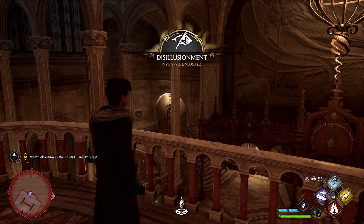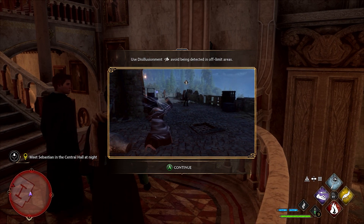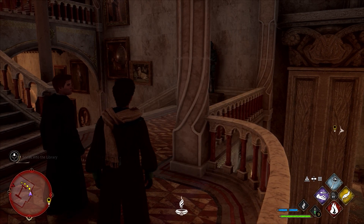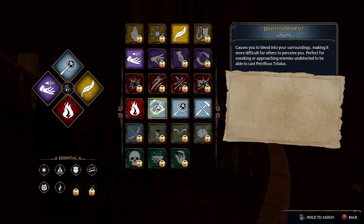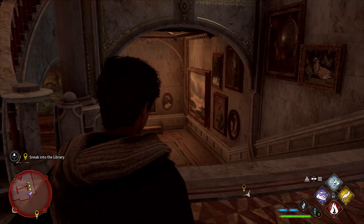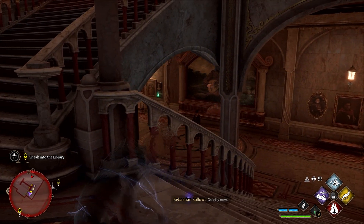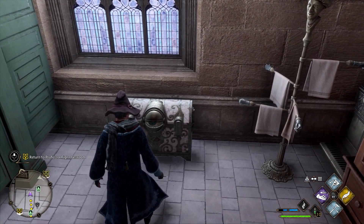As you start progressing through the story, you'll eventually go into the library restricted area with Sebastian. While here, he will teach you a new spell called Disillusionment. This allows you to cloak or go invisible up to a certain range. And as you've guessed it, we're going to utilise this to then open those chests that keep spotting us every time we go near.